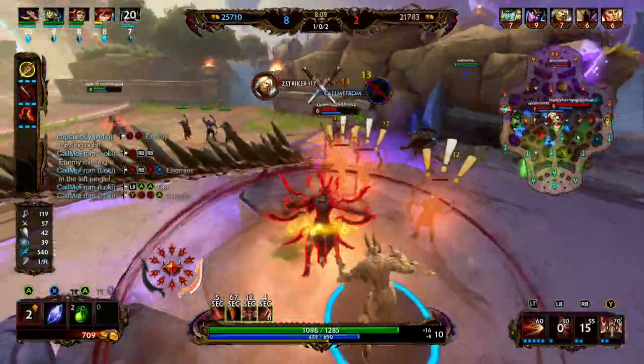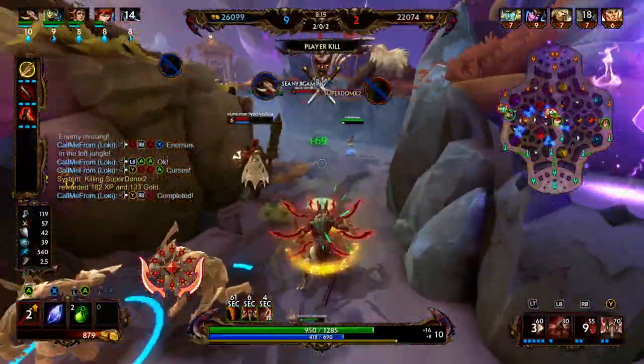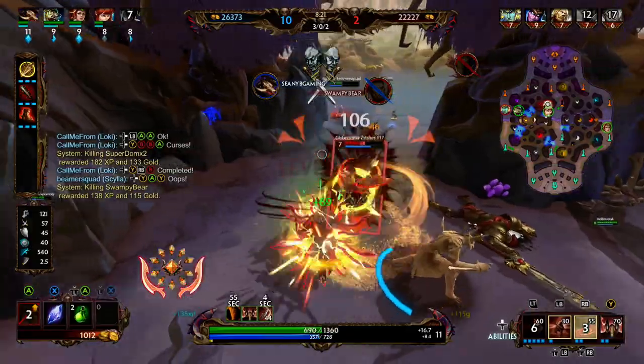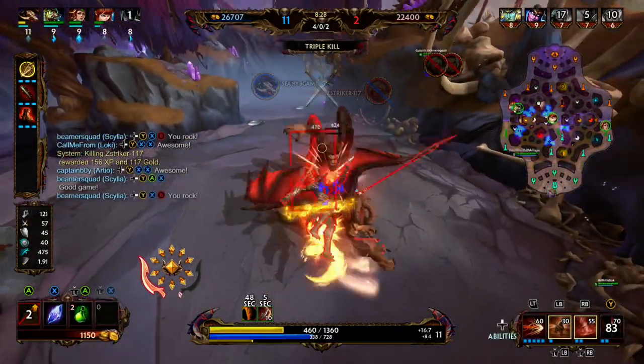We're playing it careful. Hades is pretty weak, we're going to make a play for him. We dash in on him with our three, we use our ultimate, and we're able to get the pick. We're chasing Hercules — he does have some good wiggles. We're able to get the pick with our one. Now we're sticking to this Thor and we're able to get a triple kill. Fantastic way to clean up that teamfight.